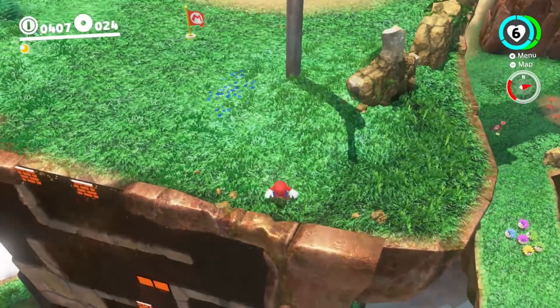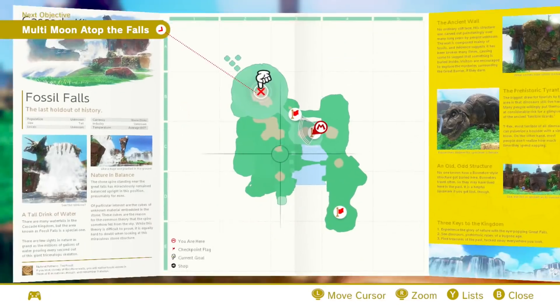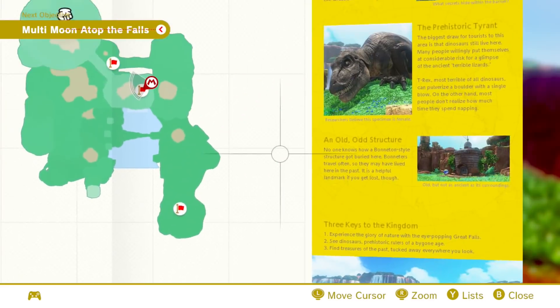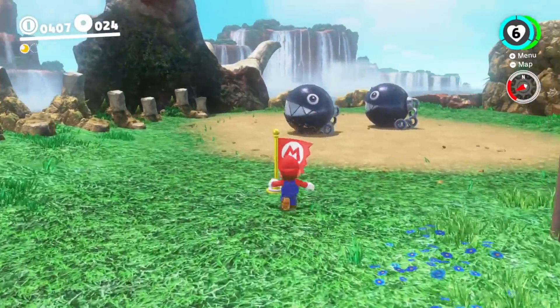I got myself some bonus hearts as well — probably means we're going to be facing something dangerous. As I was saying, I've got a brochure — we can see all of the sights and everything in the area. It's a really cool way to do a map, isn't it, as if we're just on some sightseeing adventure.